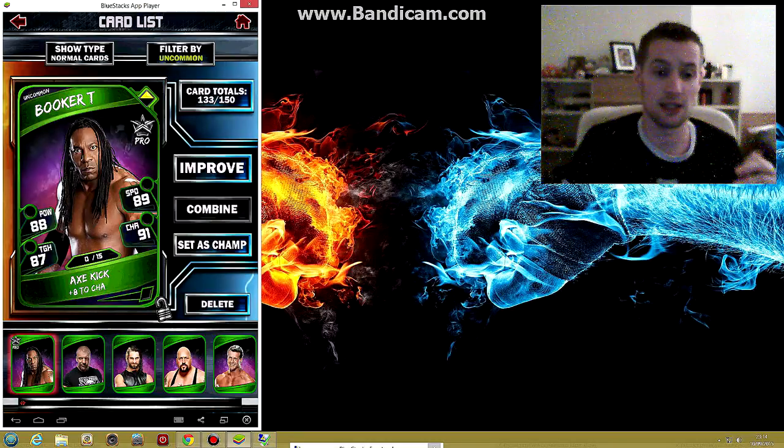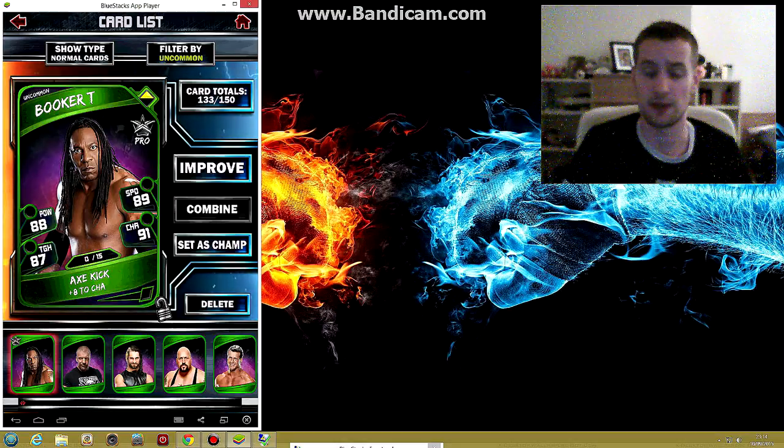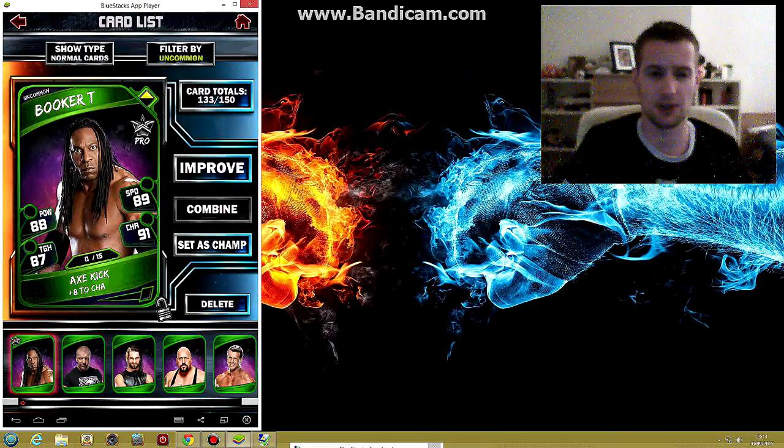So in the catalogue you need two Booker T's and pro him to have both his normal and pro version in the catalogue. But the main reason is because he's going to give you more XP. The reason he gives more XP is because he's a pro card, meaning his level has gone up. A non-pro Triple H is 0 out of 10, while pro Booker T is 0 out of 15. Booker T has a 91 stat — he's a stronger card, so he'll provide more experience.